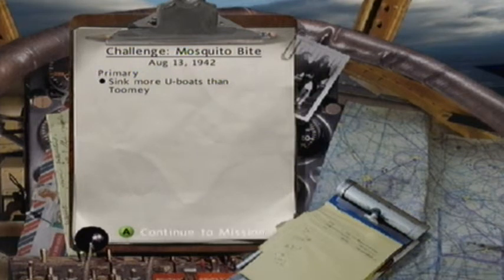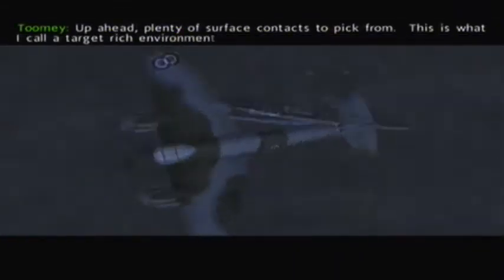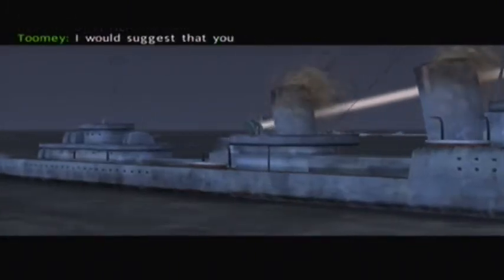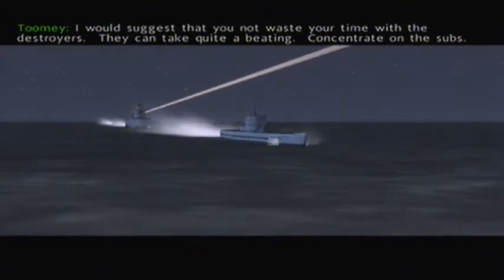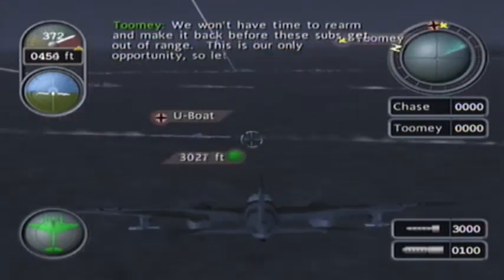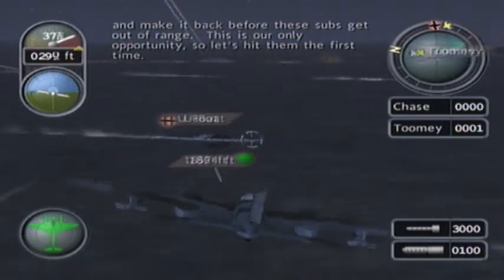Toomey's really good, so you've got to quickly sink U-boats. There are like nine of them but you need to sink five. I would suggest that you not waste your time with the destroyers — they can take quite a beating. Concentrate on the subs. Ignore destroyers. Time to rearm and make it back before these subs get out of range. This is our only opportunity, so let's hit them the first time.